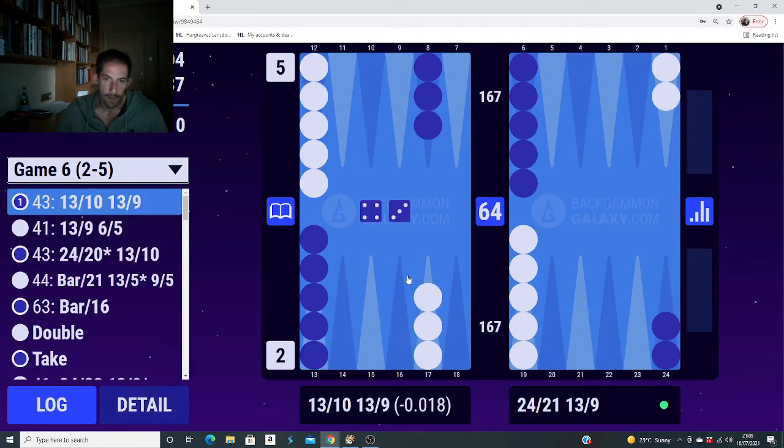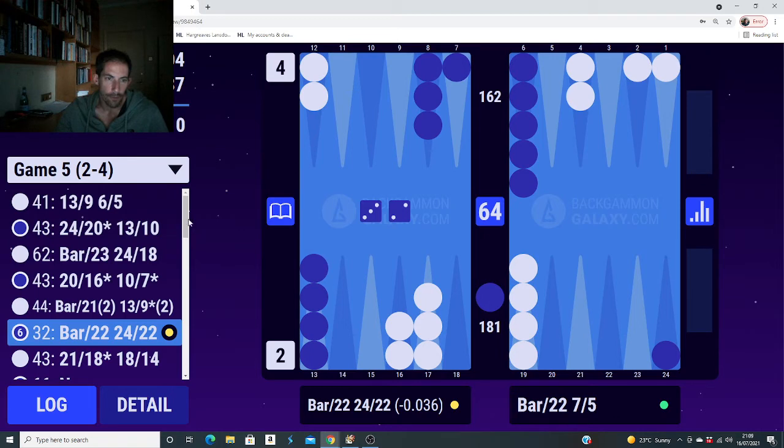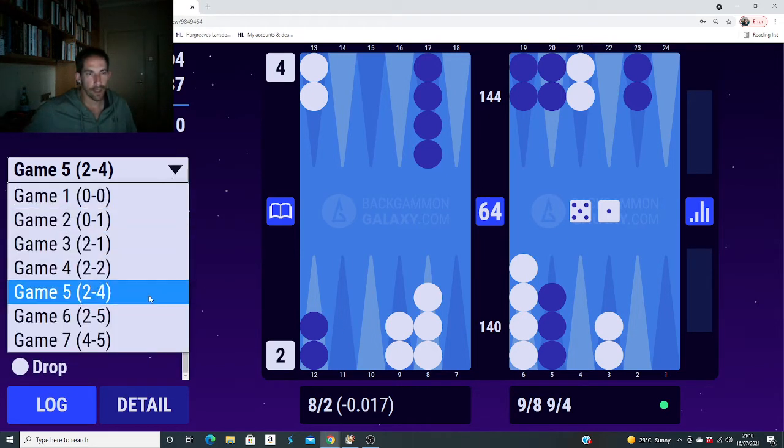Even if I escape one checker, I've still got the other to escape - I'm always going to be under pressure. It's much better to just sit back when you don't have a real reason to go. My old tendency coming back! I thought I'd got rid of it. Funny actually, because in the move before I had a 5-1 and I was thinking about leaving early but told myself there's no rush in the race, it's just wrong to leave - just play quietly. I found that right play then, just not here.